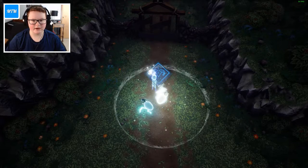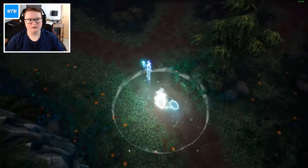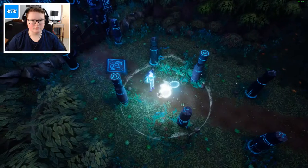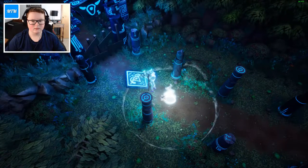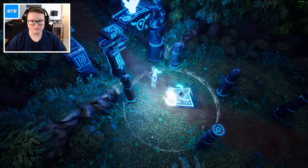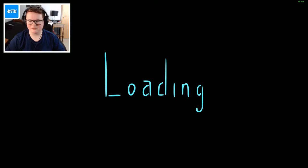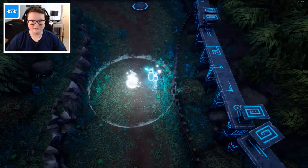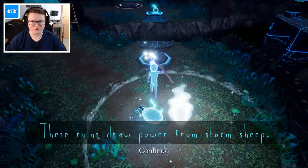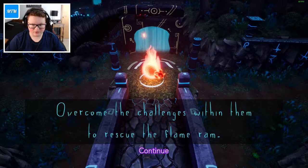Is this only for the lightning ram? Okay, going on this path — ooh, what is this? Can't leave him here. Do we just go on through? Oh, here he is. These runes draw power from the storm sheep. Overcome the challenge within them to rescue the flame ram.